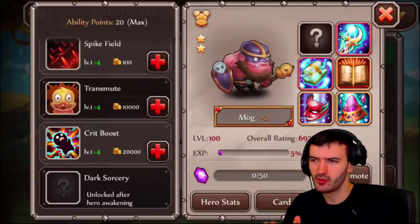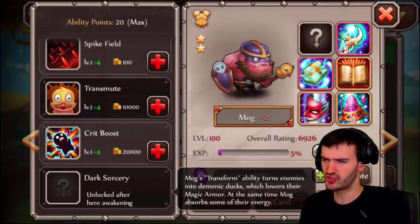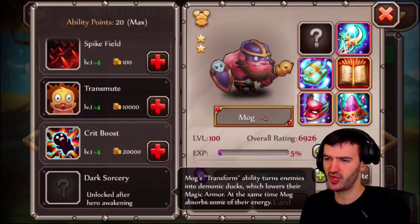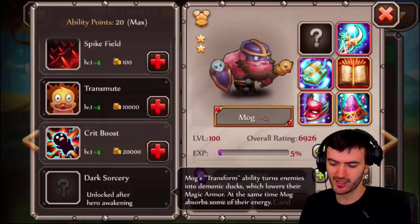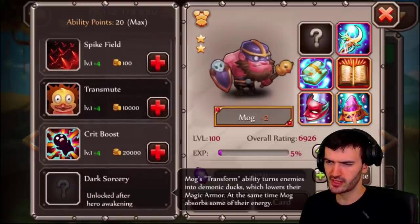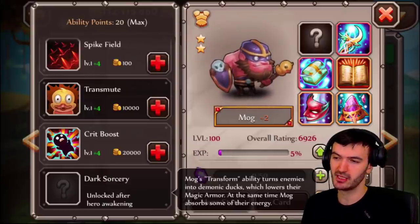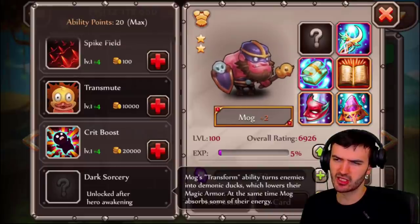Back-to-back months we have an awakening signing hero — last month we had a vault, this month we have Mog. His awakening transform ability turns enemies into the demonic duck, which lowers their magic attack, while Mog absorbs some of their energy. So once awakened, his transmute ability will also reduce magic armor and absorb energy — pretty dope.